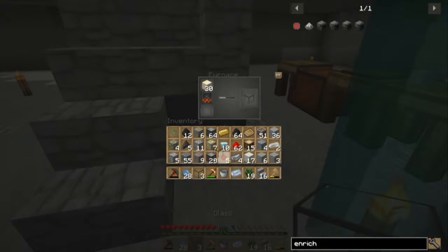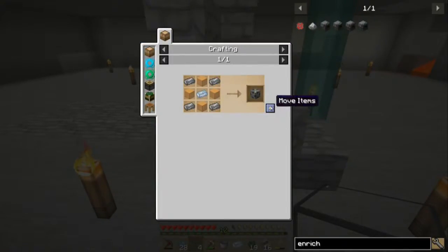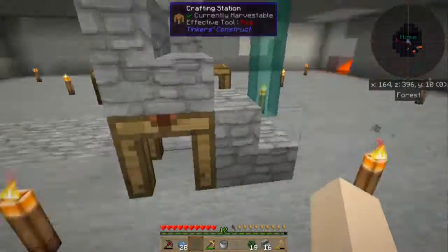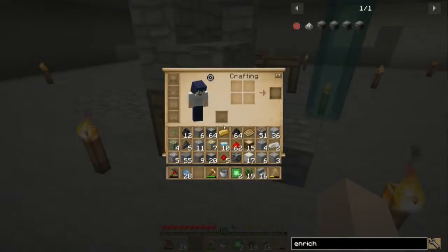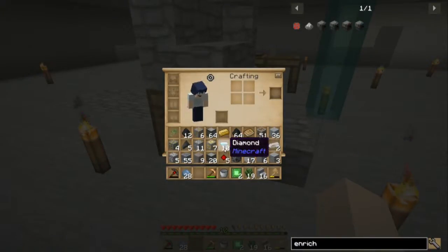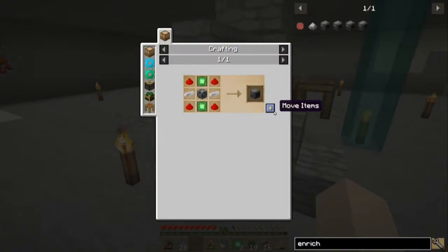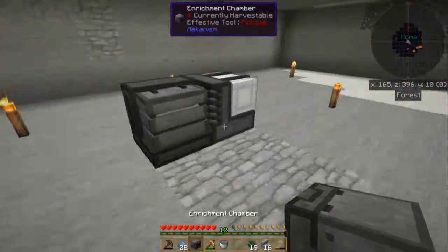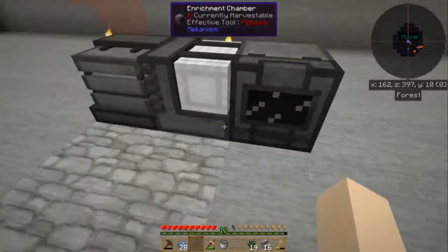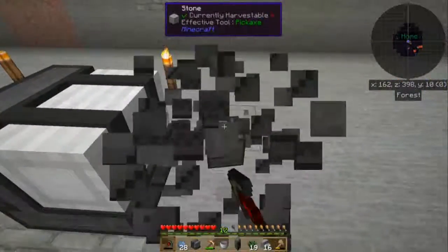We've got four glass, and with that we should be able to make the steel casing. And with that, and the basic control circuits, and two iron and four redstone — which we have — we should be able to make the enrichment chamber. Enrichment chamber, ta-da! And this is where we find out that the heat generator needs to be facing a different direction in order to power this. Zero joules — yep. You have plenty of power in you, so I guess we'll lose that power, and I'm sorry about that.